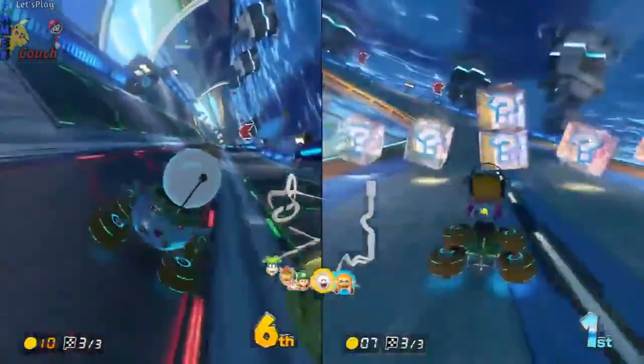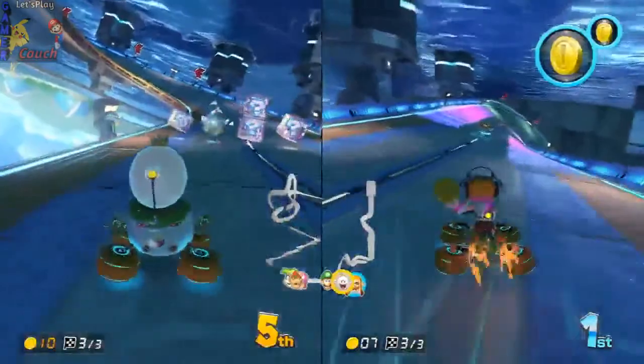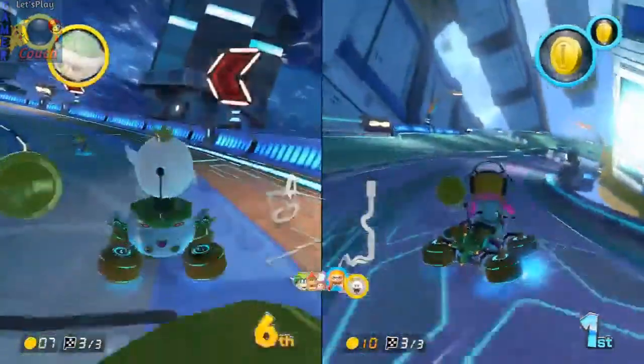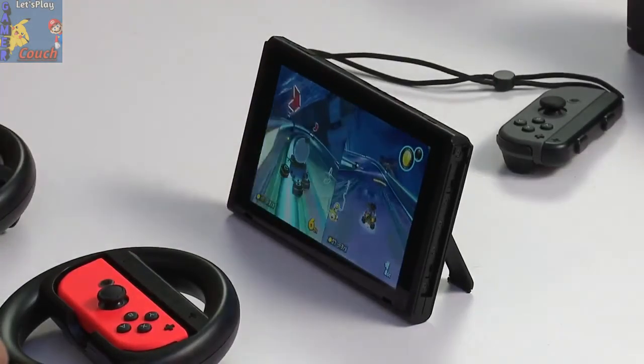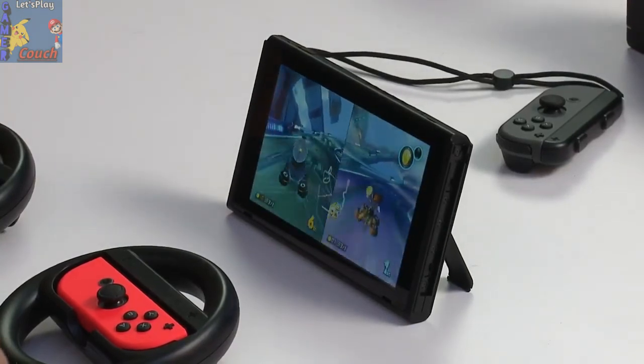So Rainbow Road is not so scary with that mode on. This is the last lap, and we actually wanted to show what it looks like in handheld mode. Say JC and Kendra are playing at home, and Daddy comes home and says 'I need to watch my game.' You pop it out — and you guys are now playing on this, and it's still running at 60 FPS, 720p. Just like that.